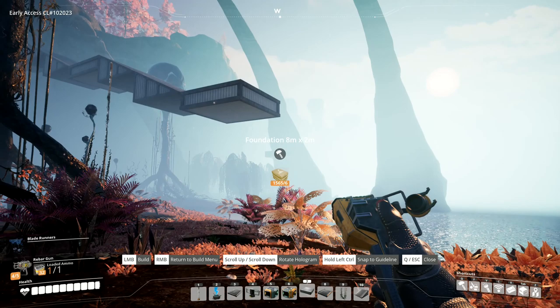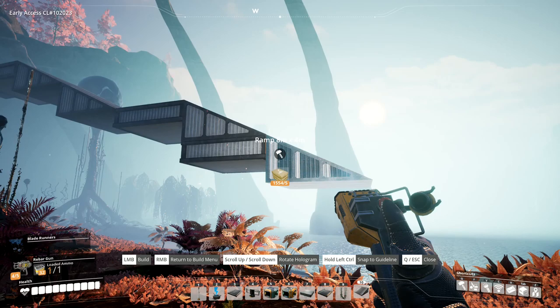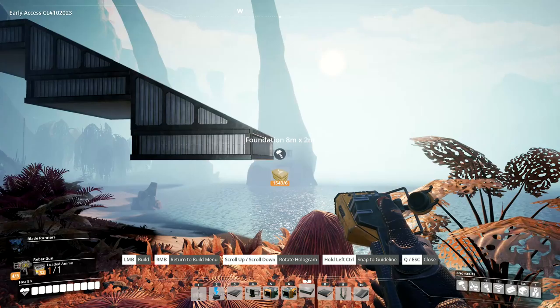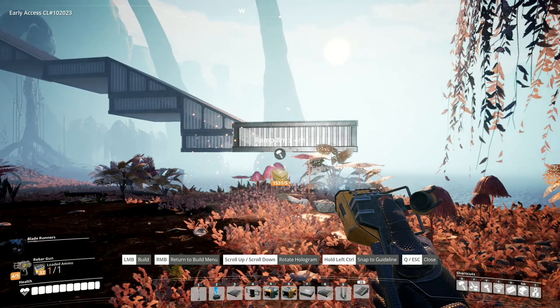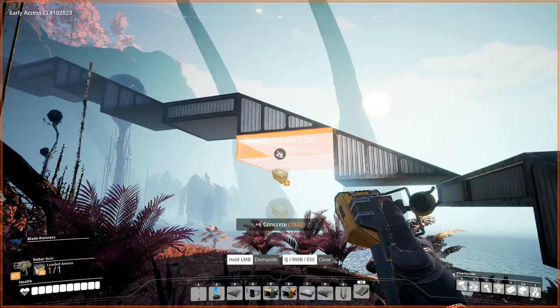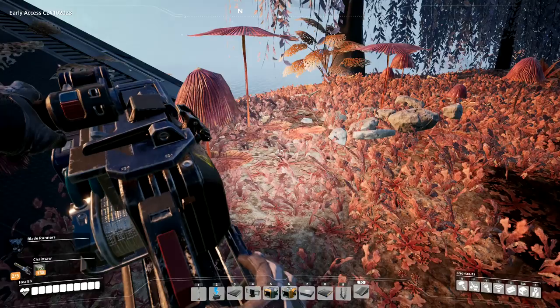I want to go over here, go underneath it like that, out to here, underneath it again, out that side, over here like that, and then like that — and I'm done. I have built a ramp all the way from our base down to the ground in the new location over here. All right, I have done it. I've gone all the way round.